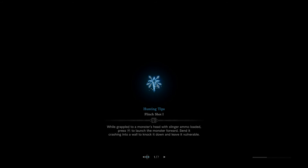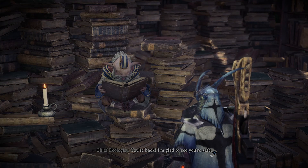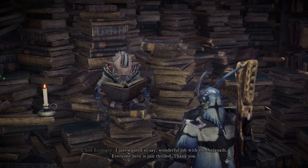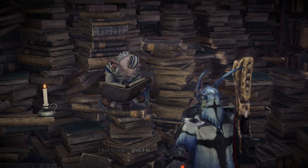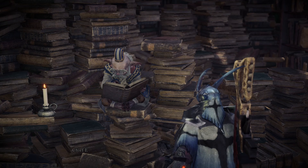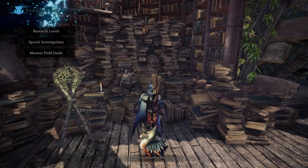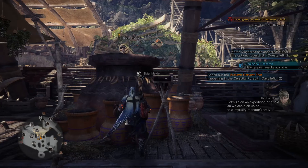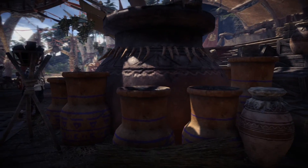With Anjanath, if you're close quarters he mostly does bite attacks — I'm surprised he didn't do many kicks or tail smacks. Chief Ecologist: 'You're back — wonderful job with the Anjanath, everyone here is just thrilled. We just need to decipher this mysterious new information; keep collecting as much evidence as you can.' Then we quickly talk to the Elder Melder — this will be showing up in different regions, meaning we can go to different regions to get our stuff now.